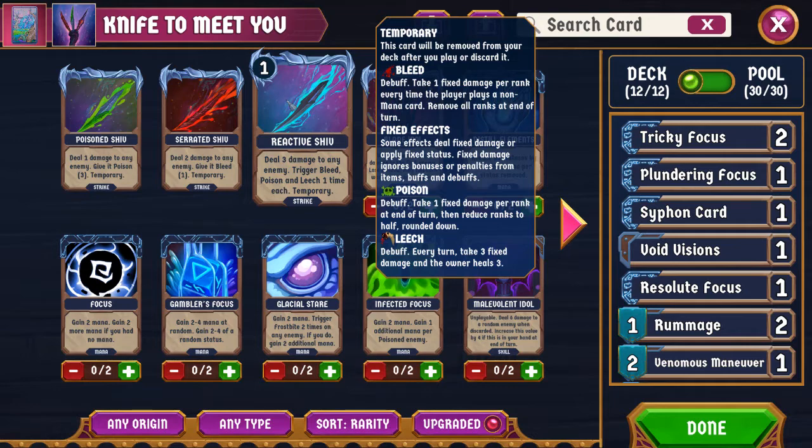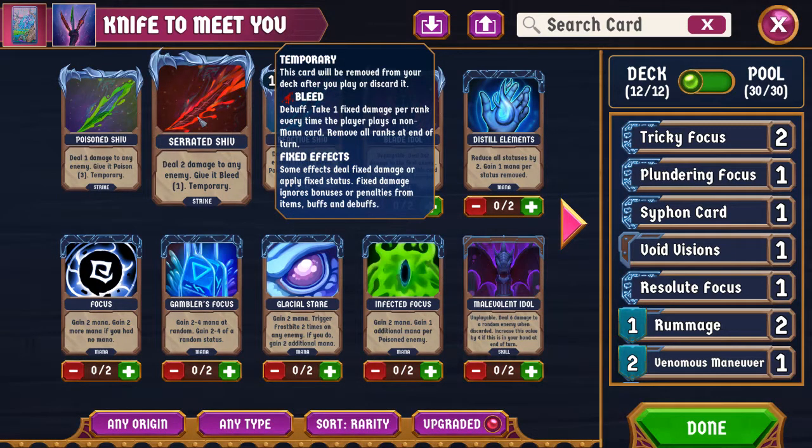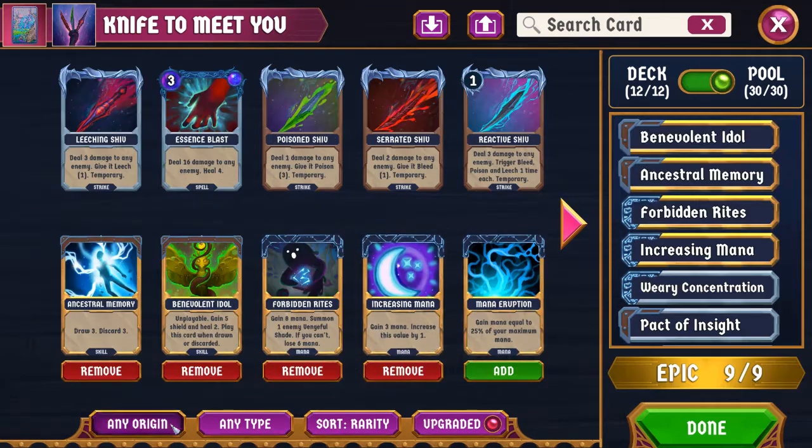This means that Shahruh, who has ways to apply bleed like these Serrated Shivs, will have a sort of flurry-of-cards playstyle where you play a whole lot of cards in one turn, resulting in getting a lot of damage out of even two or three stacks of bleed. Aside from that, we do have that discard sub-theme, so we are going to be playing discard cards. Let's go look at all of Shahruh's cards real quick.